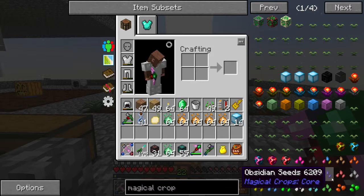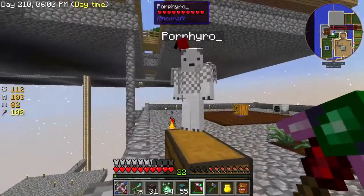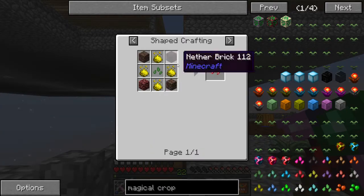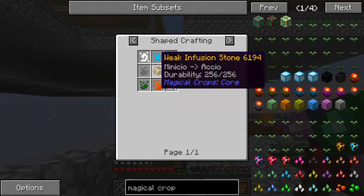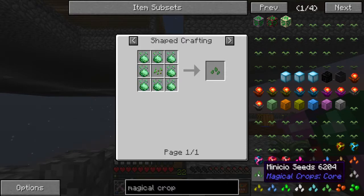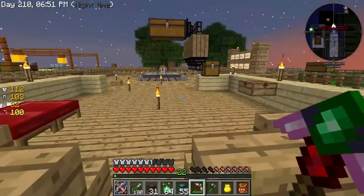Magical crops — we need to do the Tier 1 seeds. For my purposes, it doesn't matter what Tier 1 seeds we get, just that we do get Tier 1 seeds, because I need them for Tier 2. Tier 1 seeds are made out of Minicio and Accio, and Tier 3 seeds are made from Minicio and Crucio. The Tier 1 seeds you can choose from: Nature, Water, Fire, Earth, Dye, Coal, and Air. I'm thinking dye. We're going to do them all, but let's do dye first.